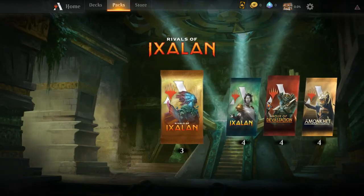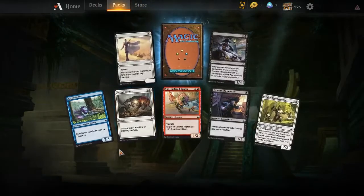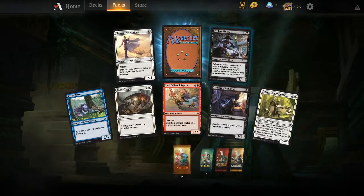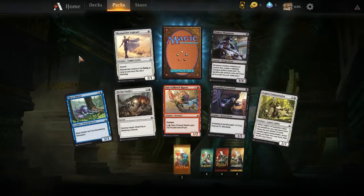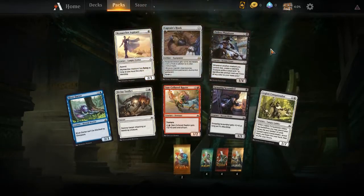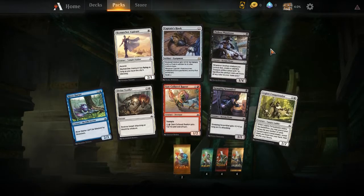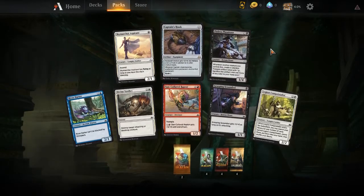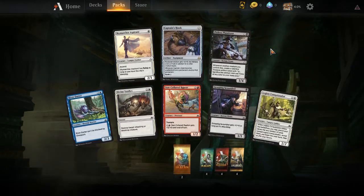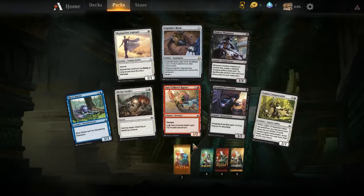Do I start off with packs? Yes. What do I get? One, two, three, four, five, six, seven cards. Hmm, I want to get eight cards per pack instead of fifteen. Captain's Hook — plus two power, menace. And if I unattach it, destroy the creature.